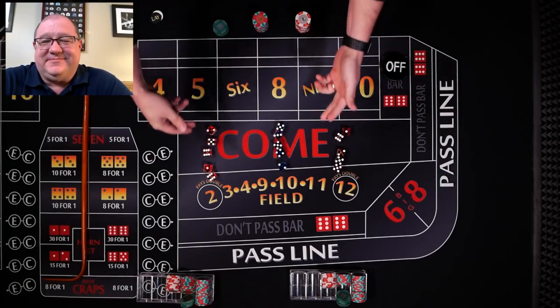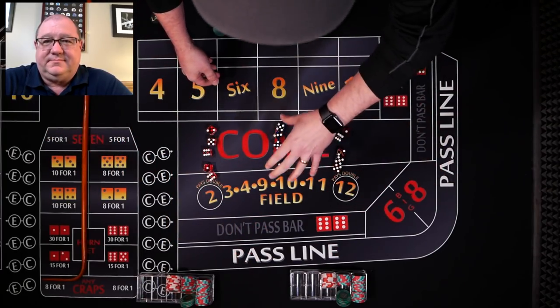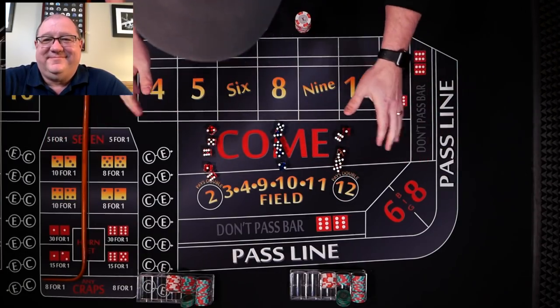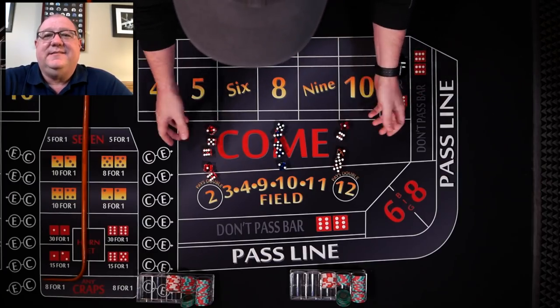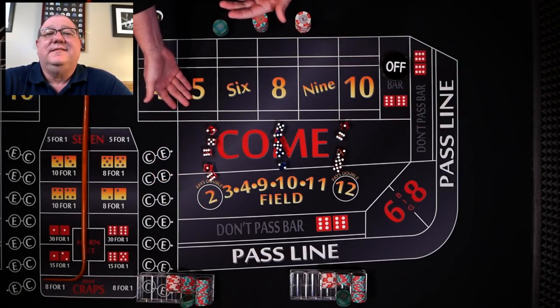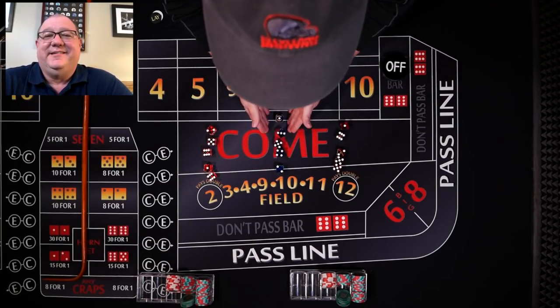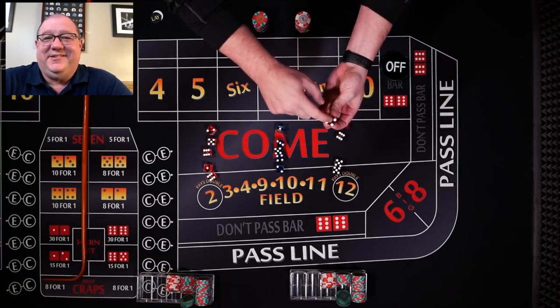So the rules are $250 bankroll, $5 minimum table, $100 max — so you can't use $200 whenever you're losing to try and catch up. I've got three dice to choose from: some Amazon specials, some Craps Nation casino quality dice, and some casino dice that are punched or damaged.